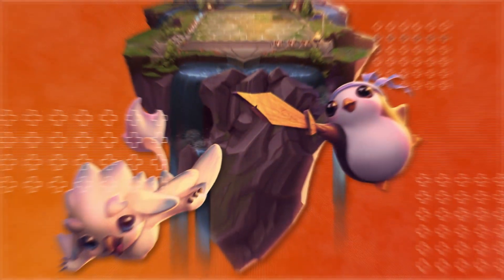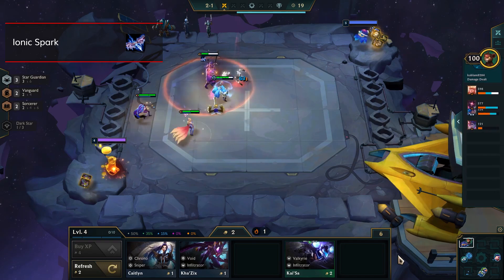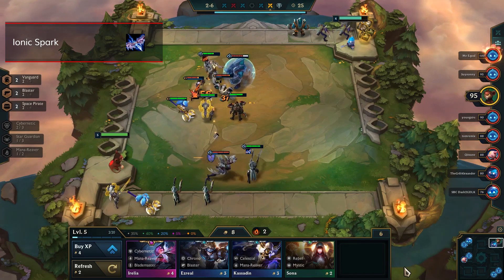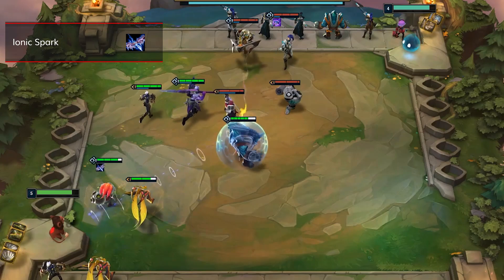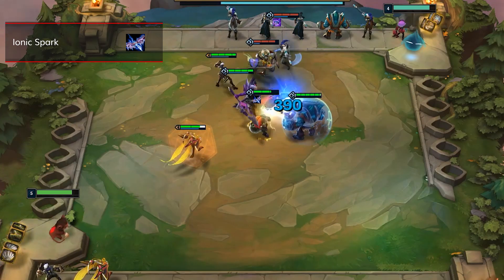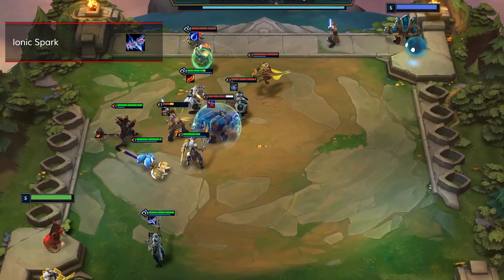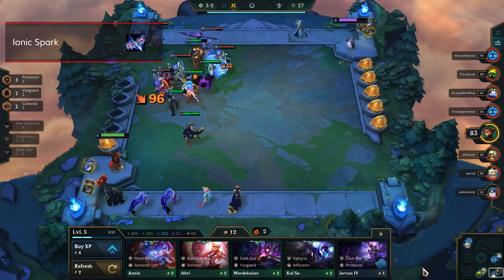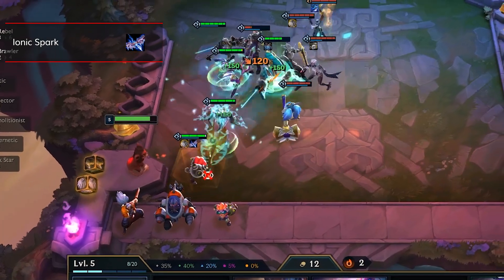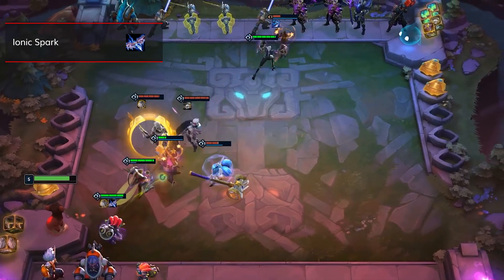The number four pick is Ionic Spark — a surprise pick, since it spent a lot of time not being a great item in set two. But with the changes in set three, the magic resist reduction it provides can be insanely effective throughout the whole game. Early game it's quite useful not just for the magic resist reduction, but zapping nearby enemies when they cast can add up to decent damage over time, especially against anyone playing low-mana-cost champions such as Lucian or Ziggs. This item works best when given to a frontline unit. Look to make it when you're running more magic damage early or if you plan to swap into a magic damage composition later.